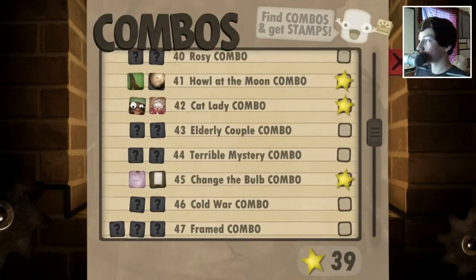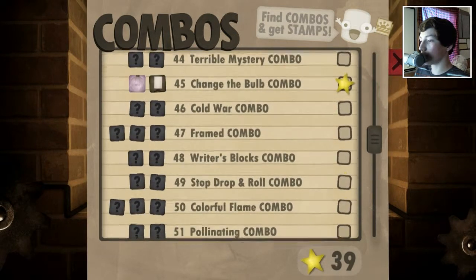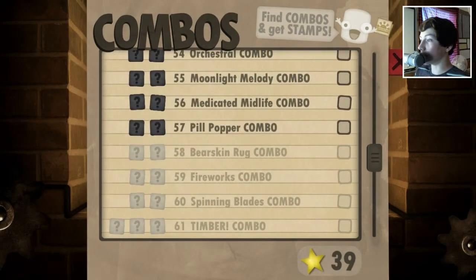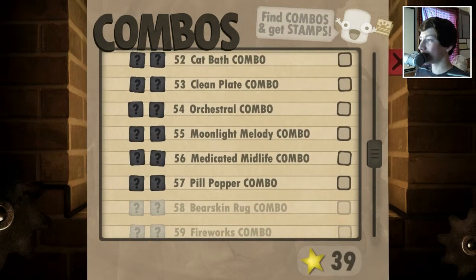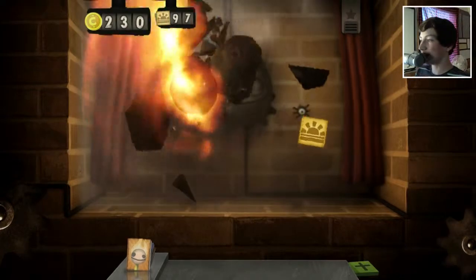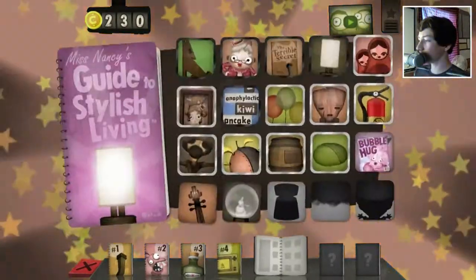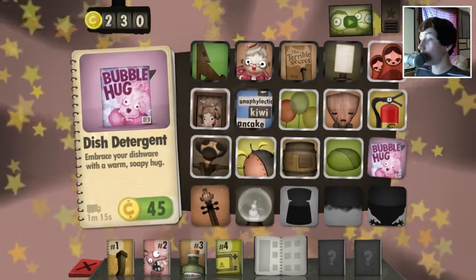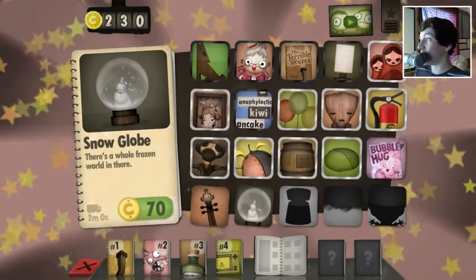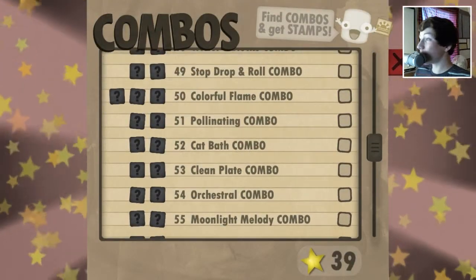I'll check this thing, though. I got a pretty good amount there, but we still have some more to go. A lot more to go. We have, like, Pill Popper, Orchestral, Clean Plate, Cat Bath. Wow. Let's check this thing. What other things do we have? We have, like, a Cocoon, Bubble Hug. My god. So much stuff. I guess we could do the combos right now.